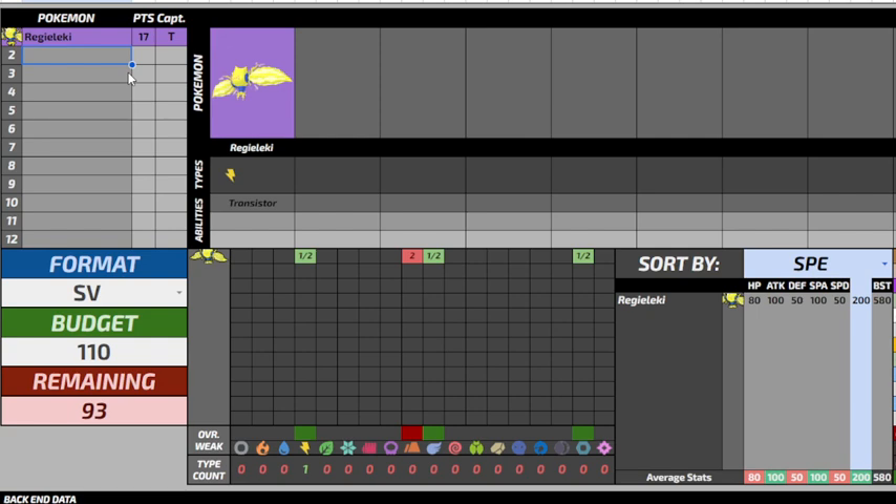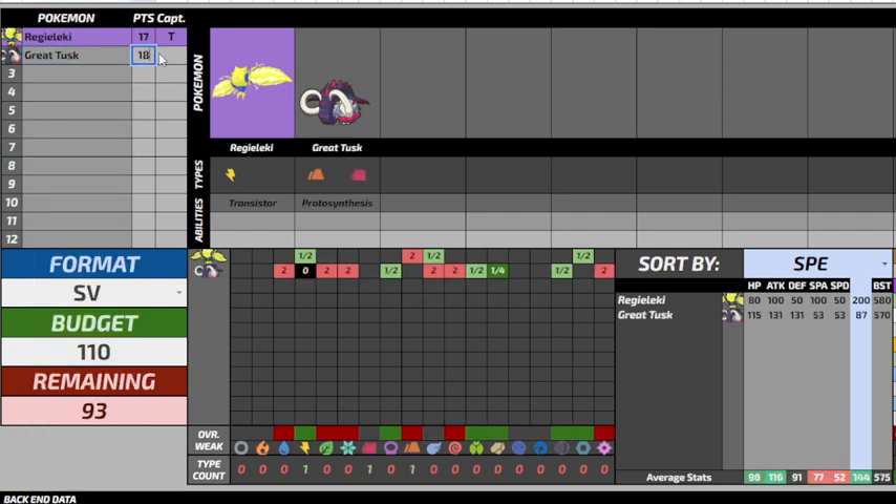My next pick I didn't really think that hard about — I just kind of wanted to use it. It's Great Tusk, here to roll some people. It's a bit expensive — I'm not a Terra user, I don't know what I'm doing — but it's 18 points. It does a lot; it's flexible, it spins, it hits hard with ground types, has Headlong Rush and Close Combat. It's really offensive. You can look at the stats here.